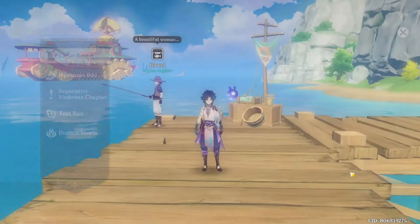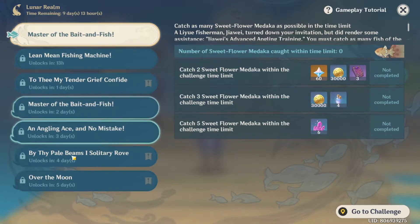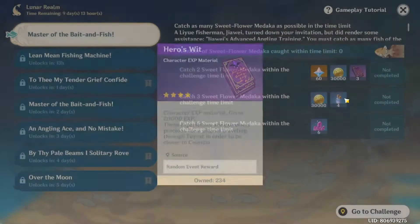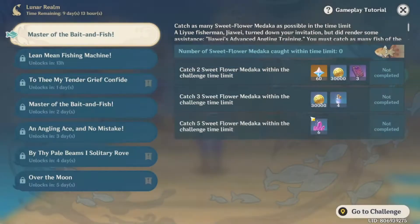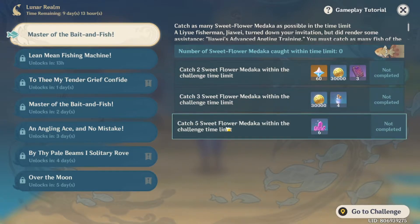To see the challenge-specific rewards, jump into the challenge event here. We have about seven challenges to do over the course of five days, so roughly one per day. Looking at the rewards, it's 60 primos per challenge, 60,000 Mora, three Hero's Wit, four artifact XP items, and six Mystic Enhancement Ore at the bottom for doing the different challenges. The challenges require you to catch two Sweet Flower Medaka within the challenge time limit, then three, and then five.